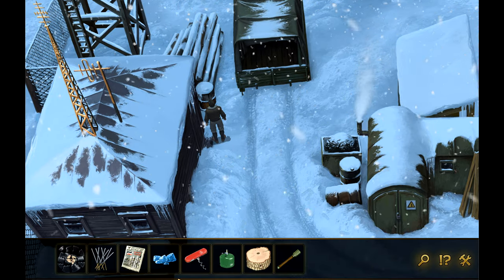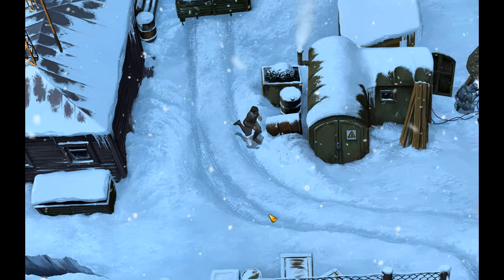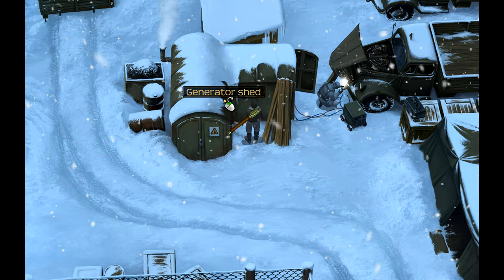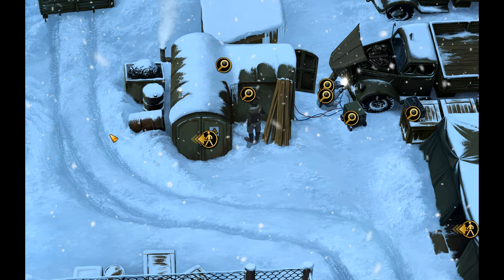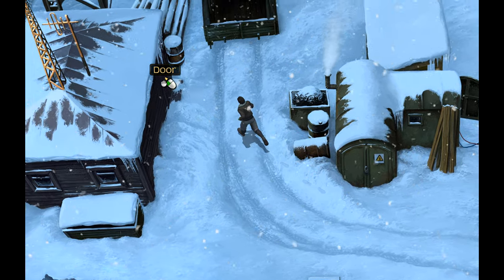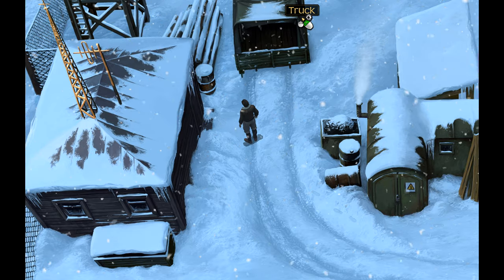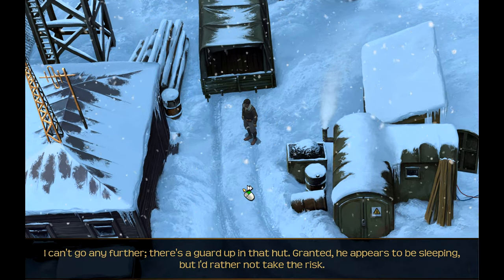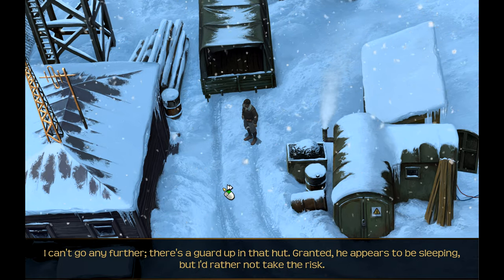Maybe we will have to go back and get something from him. Can we use the pocket knife on the vent? I can't open the vent. It doesn't even give us the option. Can we go further north? I can't go any further. There's a guard up in that hut - granted, he appears to be sleeping, but I'd rather not take the risk.